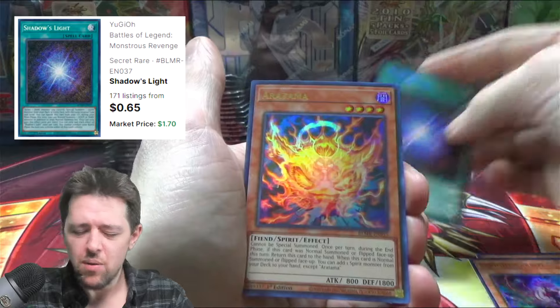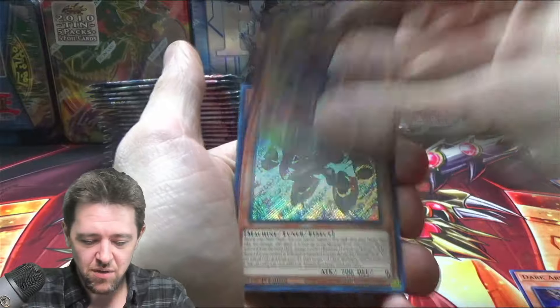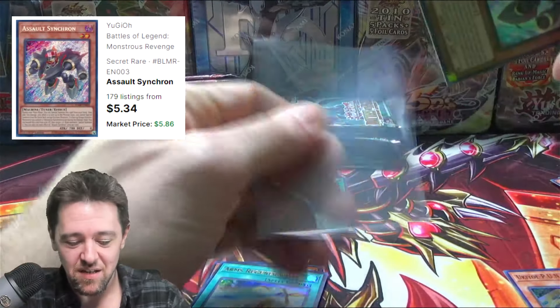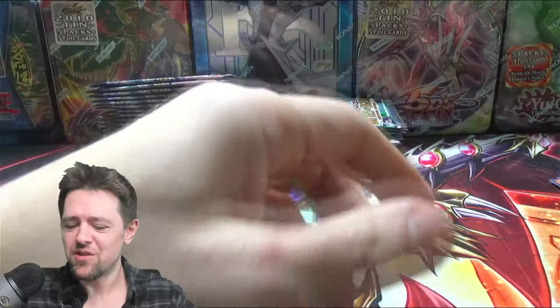Shadows Light — that went up a little bit. It might be like almost $3 now, but maybe it's back down, who knows. Punk Assault Synchro — what's up? Already three packs in and I think this card has actually went up a little bit. It's actually like six to seven now. I could be wrong, but we're already starting off quite nice.